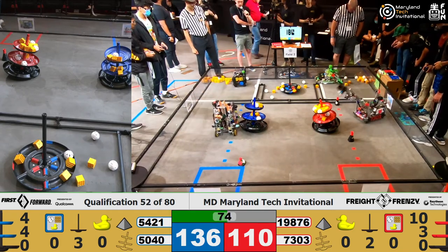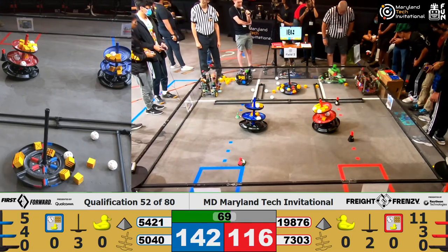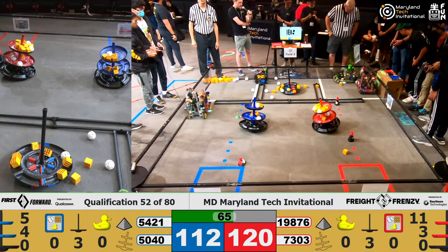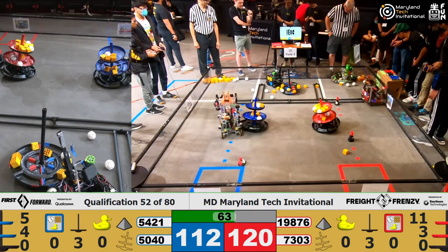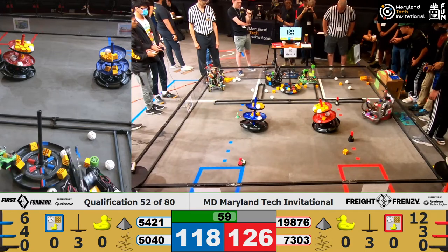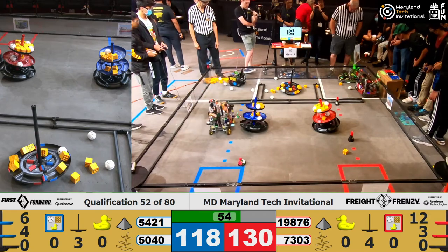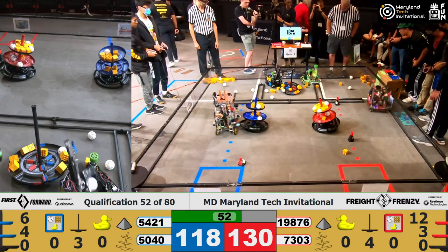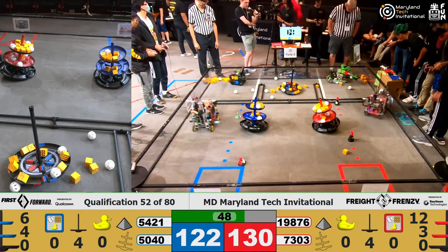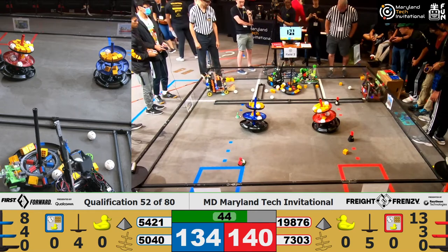Blue Alliance scoring as well in their shipping hub. And this shared shipping hub — we're seeing it's head-to-head between 5-4-2-1 and 1-9-8-7-6 and minus one, trying to get those scores into that shared shipping hub as quickly as possible. These are small robots designed to fit through that little gap in between the PVC pipe, pick up those blocks, drop them into the shared shipping hub, and make sure they get the balance and not the other team. But again, they're going head-to-head, so it's going to be a close one.